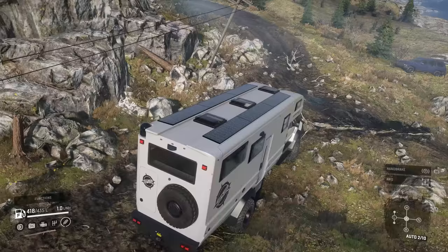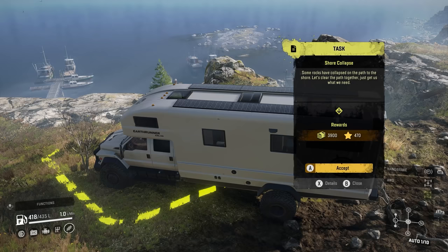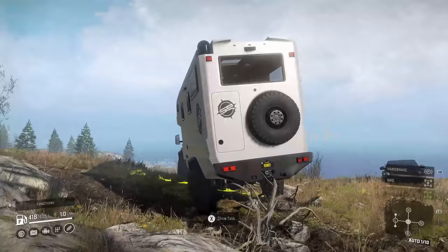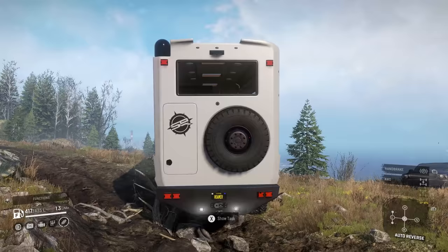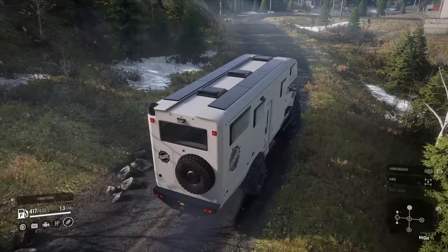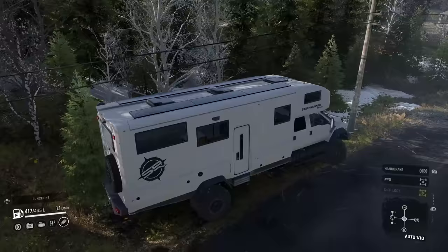Going right over that — not a problem at all. Let's see what that task is — look at those little fishing boats. The task is Shore Collapse: some rocks have collapsed on the path along the shore, clear the path. We'll get that later. I do have a hitch on the back so we can pull a trailer if needed. Let's throw this thing into High gear — I want to see how fast we can get it. Look at it launching — insanity speeds.